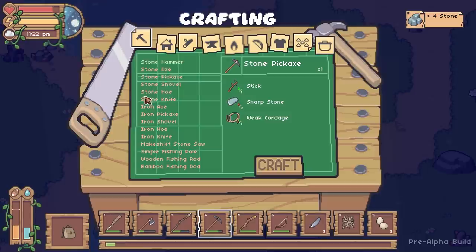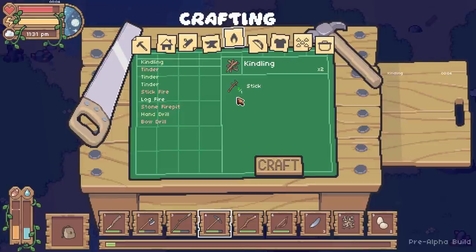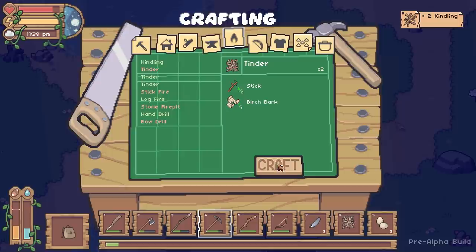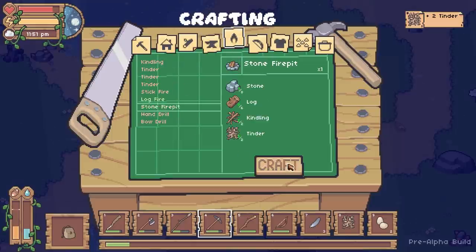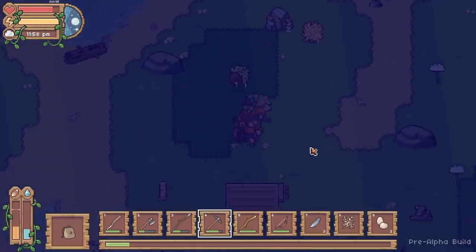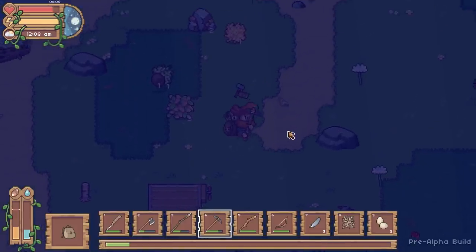I've got nine stones now. I need kindling and tinder - kindling I can make, and you get two from one. I can make it! In about twenty seconds we'll have a fire. But then I need to go find some more sticks because we'll need to make a hand drill to light it. I'm going to put the fire somewhere I'm less likely to get stuck near other objects.